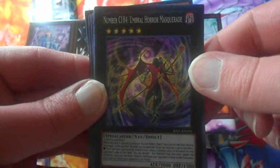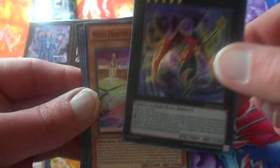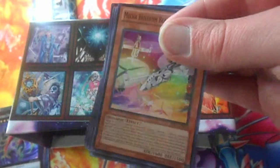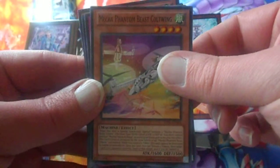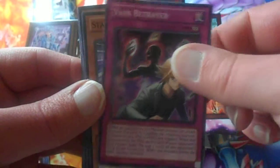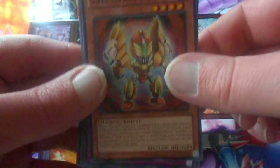In fact, I pulled a Number 104 Masquerade earlier, so this one is very nice. I'll set it on top here for now. I'm going to do a quick recap after this pack. Mega Phantom Beast Coatwing, Vane Betrayer, Star Cera's Sword, and again, Super Defense Robot Leo.